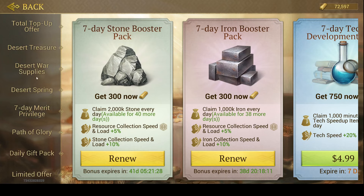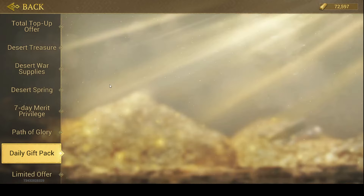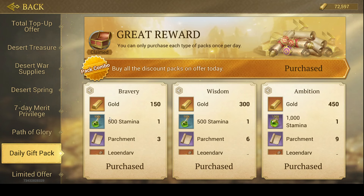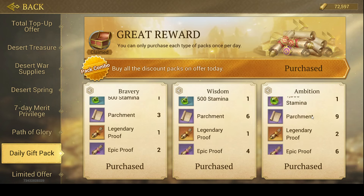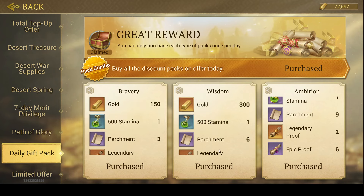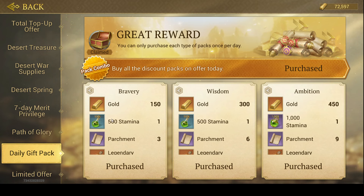If it's a daily top-up event — meaning you get extra rewards every day whenever you buy a pack — I always advise going for the daily gift pack. The reason is the amount of gold you receive compared to other packs is just a lot higher. In addition, it keeps you active because you get a lot of stamina, which is essential for events like the pirate event. You also get a lot of legendary scrolls, and that alone already makes it worth it, on top of all the resources and speed-ups. This is essentially all for low-tier spending — just buy at the right moment.